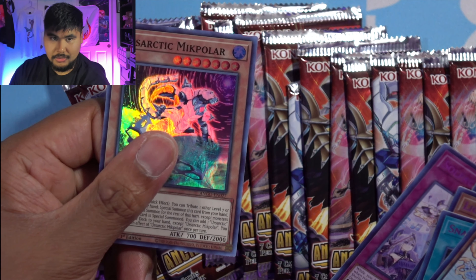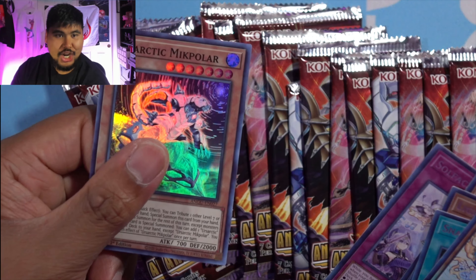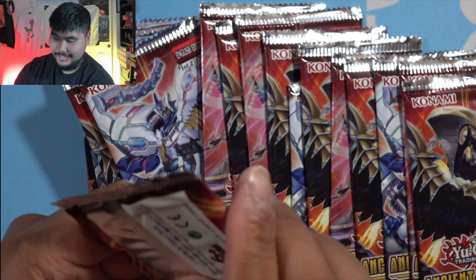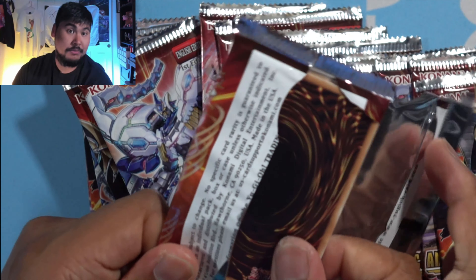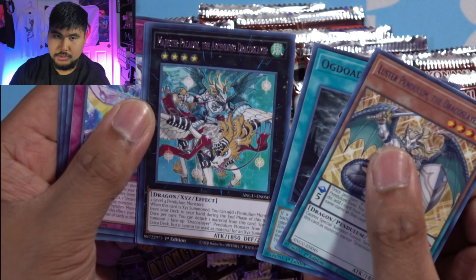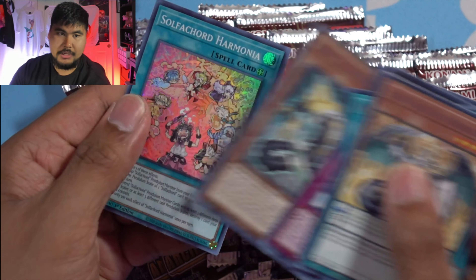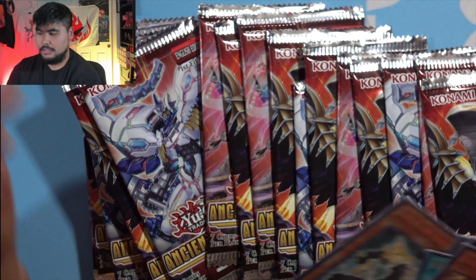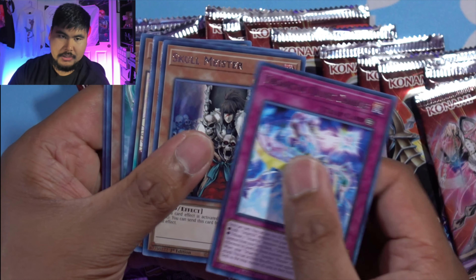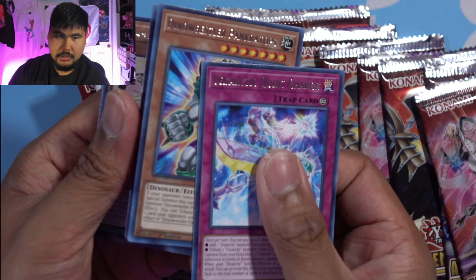Looks like I'm building an Ursa Arctic Mekanikle Polar deck. I've been working 10 hours every day, guys — I can't pronounce any of these. If there's anything I'm looking forward to in terms of YuGiOh product, I'll buy the God structure decks later. The King's Court booster box — I got two of those on pre-order, hopefully I can open that for you guys soon. Starlight warriors — give me them starlight warriors, man. I feel bad. Good thing I only bought one of these.